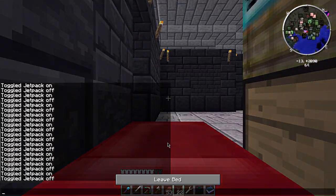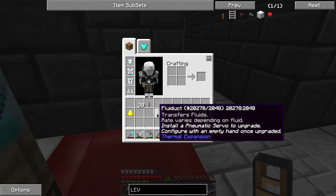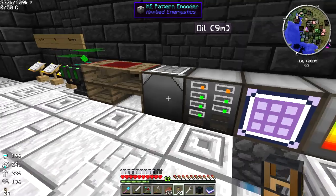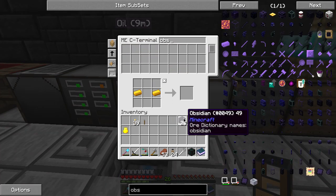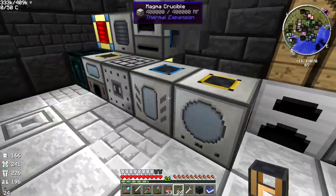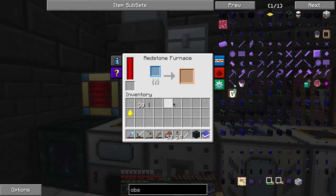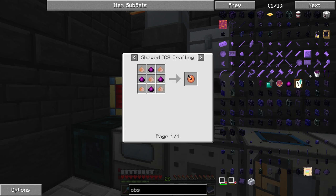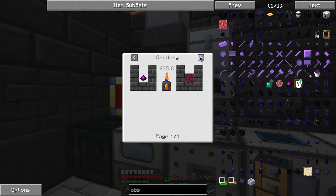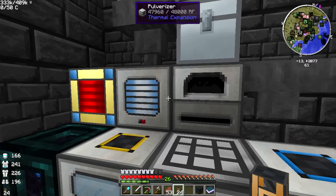I'm going to cut real fast guys and finish these rooms off — I'm probably going to have to make more fluid ducts. And how much obsidian do I have? Not that much. So what I want to do is put a wrench in there to stop it from cooking — can you even pulverize this? No, you can't. Oh well.